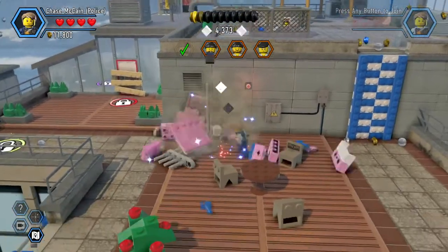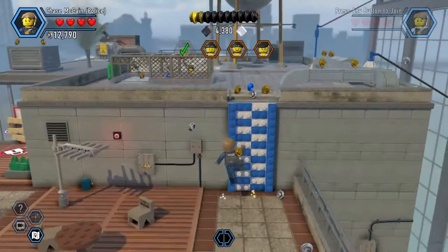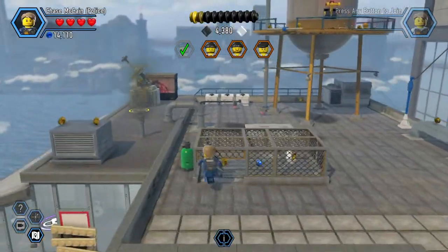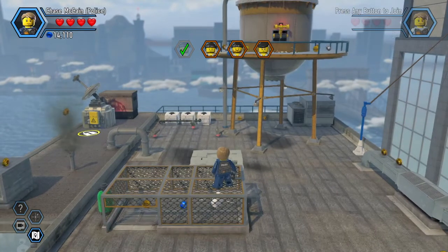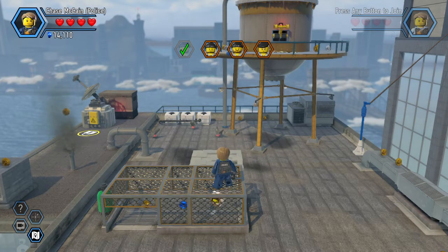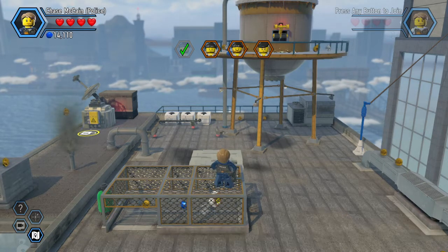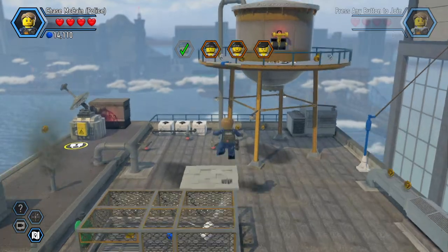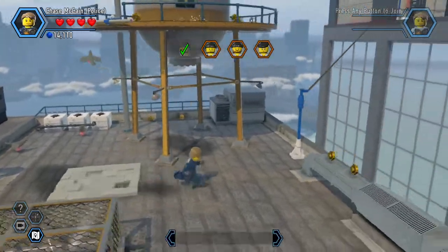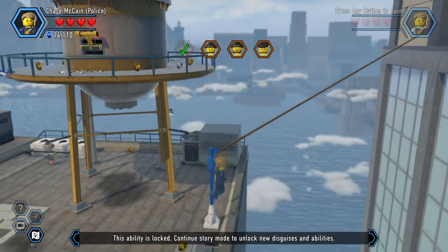I know we will get proper combat training in the future, but you know, who cares? You click X and run up a wall. There's a ledge up there that we can't pull, so I'm guessing we have to climb up here.